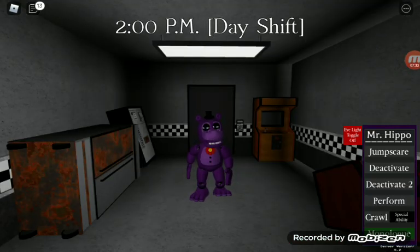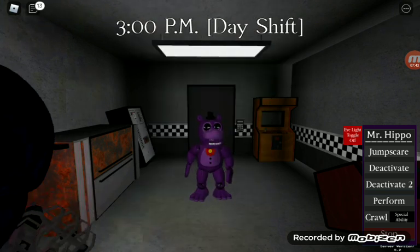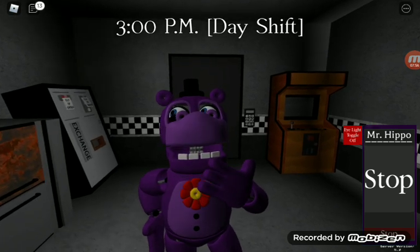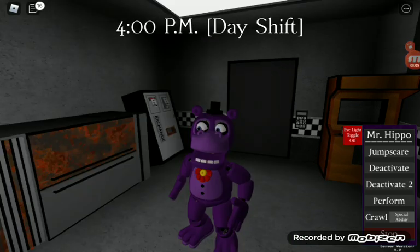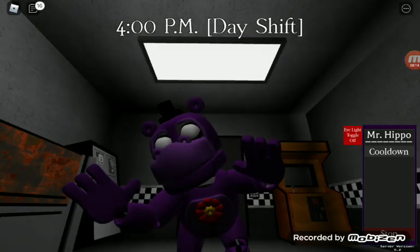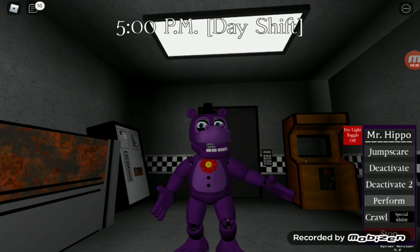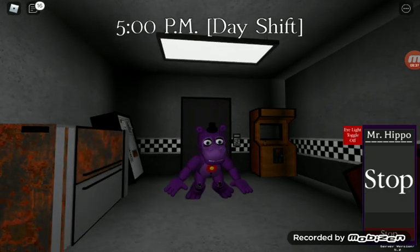Okay guys, now we got - oh no, we got this character saying 'it seems that you have met a horrible demise, but these things happen, life goes on - not for you obviously, you're dead.' It reminds me of a time I was having a conversation with my friend sitting by the river. Anyway, for his jump scare - cool. First deactivate he just lays down. For his perform - I don't really like his perform. And deactivate two he does a golden Freddy style, and then crawl - he can crawl, he just looks like a two year old.